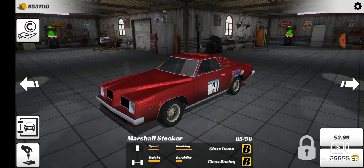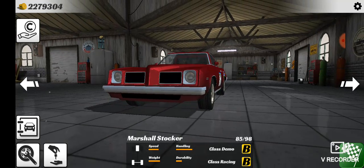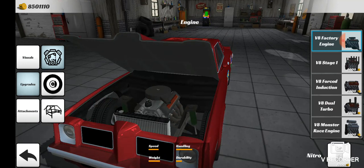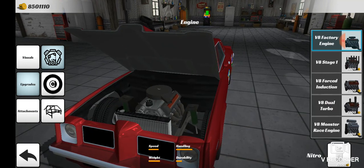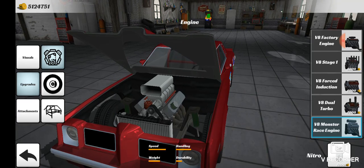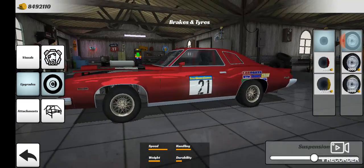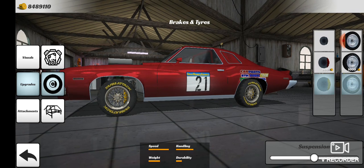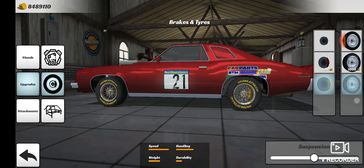Anyway, we're gonna jump into this car — 30 grand down the tubes. What engines can we put in this thing? Stage one V8, blown V8, twin turbo V8 — and obviously we're gonna go with the big one. Am I gonna change these wheels? Absolutely not.